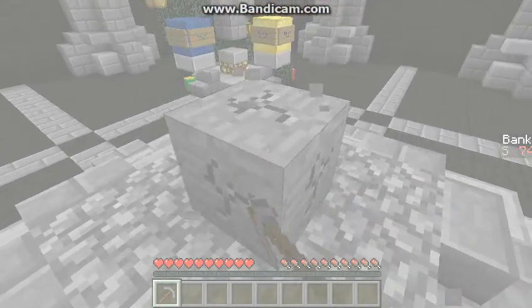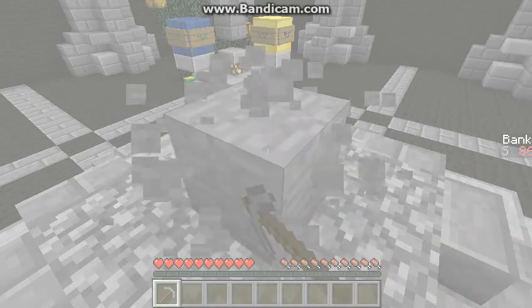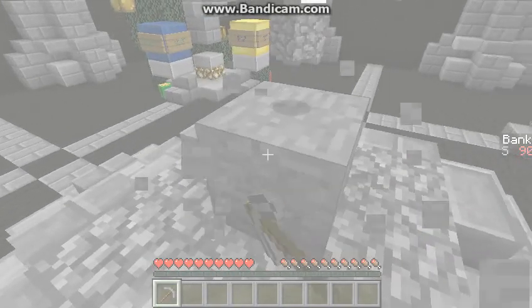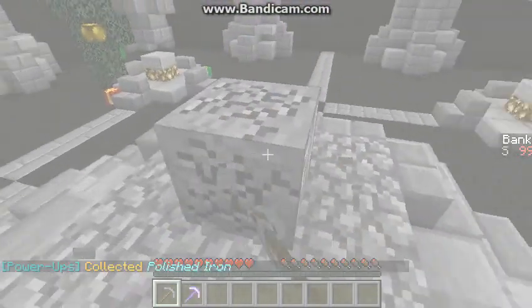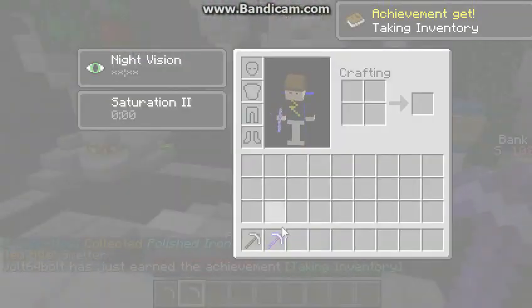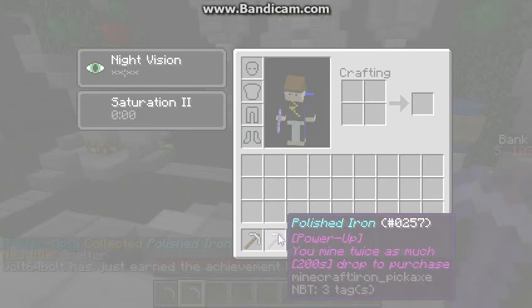Let me get up to like 100 or something, and then let's go buy loads in the shop. This is definitely working way better. Ooh, a power-up — you mine twice as much, 200 stone to purchase.